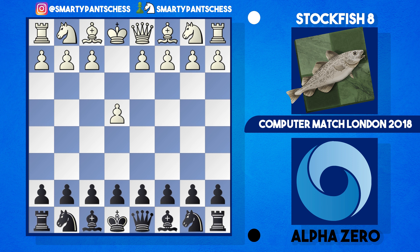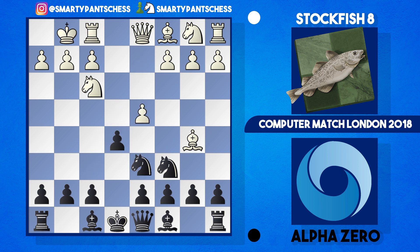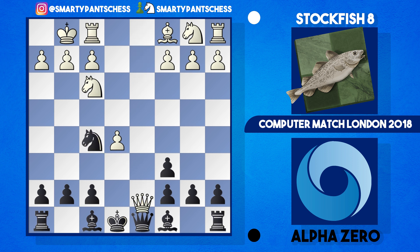So in the game, Stockfish played e4, AlphaZero plays e5, and after Nf3 Nc6 Bb5 we're getting into the Berlin with Nf6. Stockfish castles, AlphaZero takes, then there's d4 Nd6 attacking the bishop, bishop takes knight, pawn takes bishop, d takes e5, and then Nf5, a trade of queens and we're into the Berlin endgame. Typically now white plays Nc3 as we saw in the last game, which was a draw, but here Stockfish played Rd1 with check and AlphaZero played the main move, king to e8, and after Nc3.